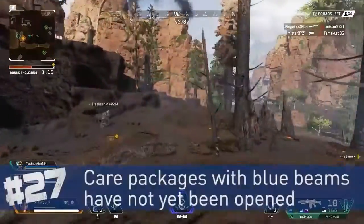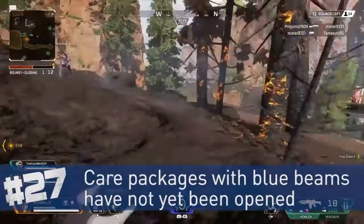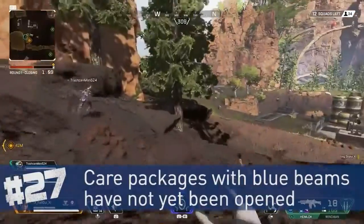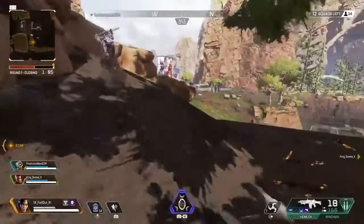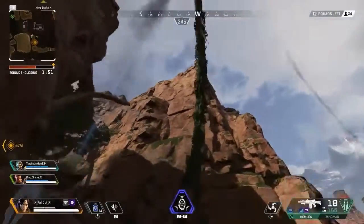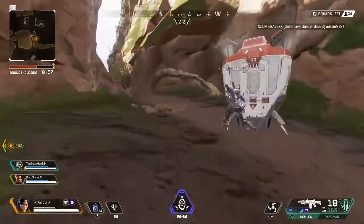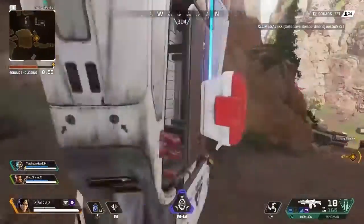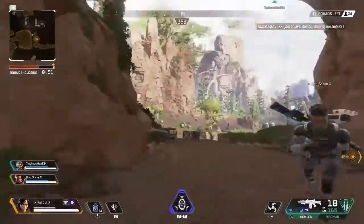Care packages can contain great loot. You can tell a care package hasn't been opened yet if it's emitting a giant blue beam of light into the sky. If you're heading towards one and the blue beam goes away, there's good news and bad news: the bad news is the care package was already opened and you don't get the loot. The good news is you now know exactly where the enemy is, and you might get the drop on them.